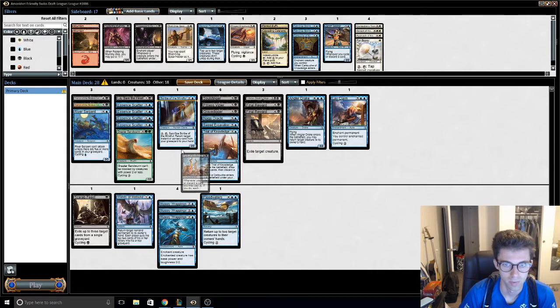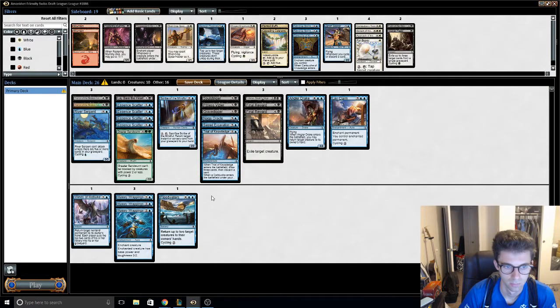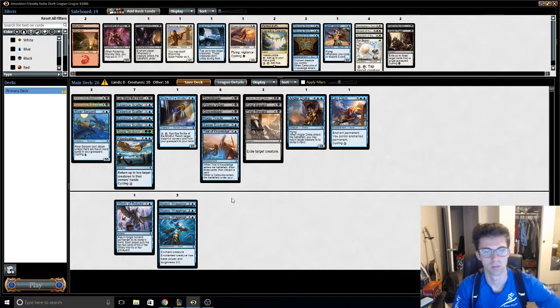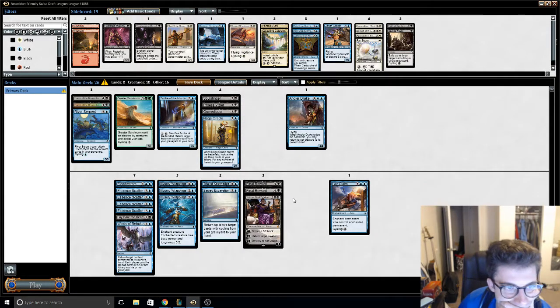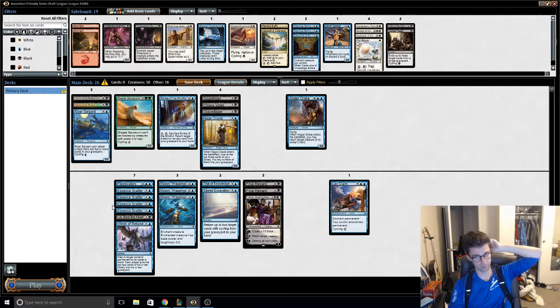I think it's bad. Three cuts. Lay Bare the Heart is kind of awkward with all these Essence Scatters. Essence Scatter — I don't think it's the best card either.